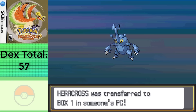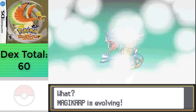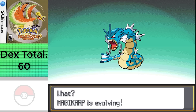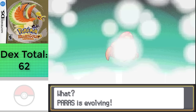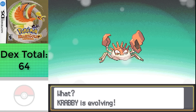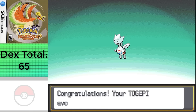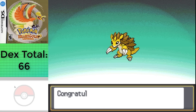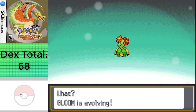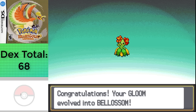I just evolved everything else: Tentacool into Tentacruel at level 30, Poliwag into Poliwhirl at level 25, Magikarp into Gyarados at level 20, Pineco into Forretress at level 31, Paras into Parasect at level 24, Goldeen into Seaking at level 33, Krabby into Kingler at level 28, Togepi into Togetic at level 10 with Max Happiness, Sandshrew into Sandslash at level 22, Oddish into Gloom at level 21, and into Bellossom with a Sun Stone that I managed to get with Pickup. Somehow I only got two Sun Stones while going through that grinding, so I'm glad I got all four of them to level 41.